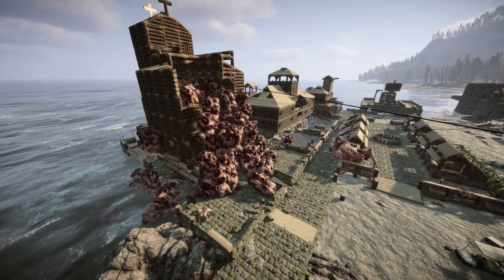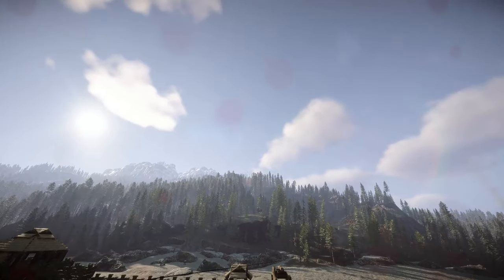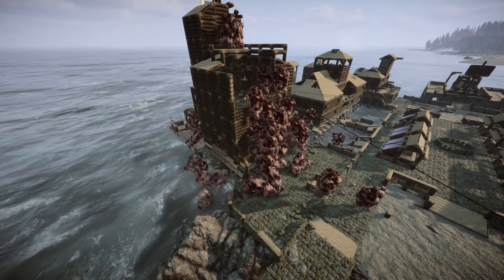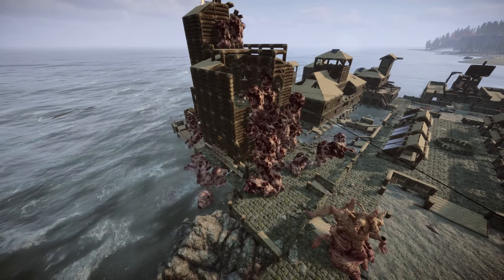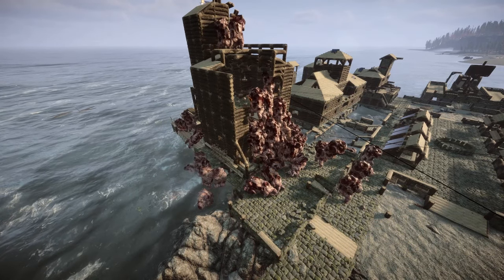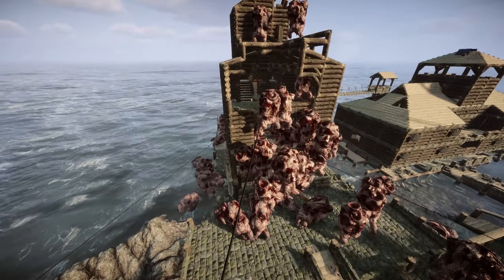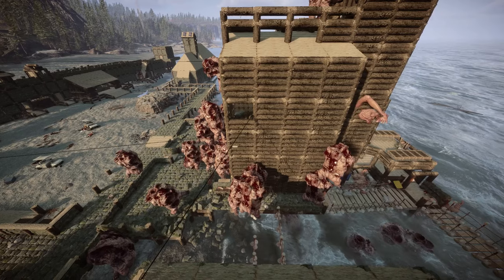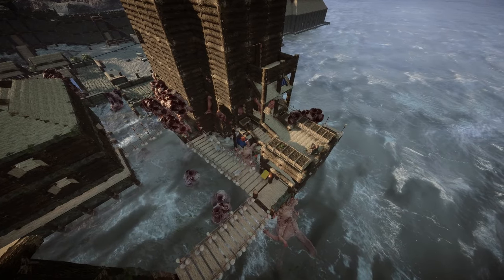The problem with the mutant bosses is they phase through buildings — he doesn't actually smash the build, he just glitches through it. The demon bosses phase through stuff too, so they're just running through the building, not actually attacking it. They are doing a number on that building though. I don't know where they've gone — the bodies are slowly starting to die out.